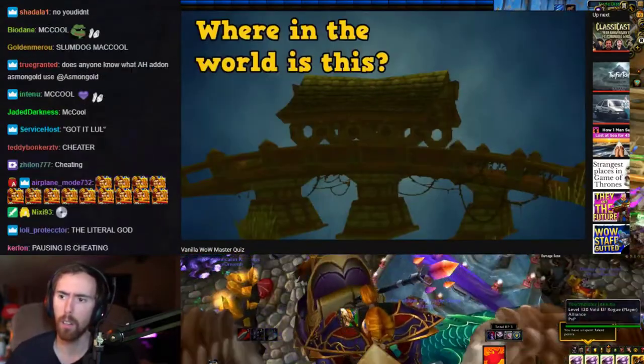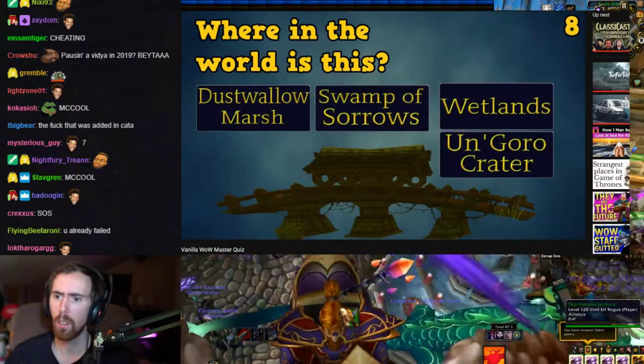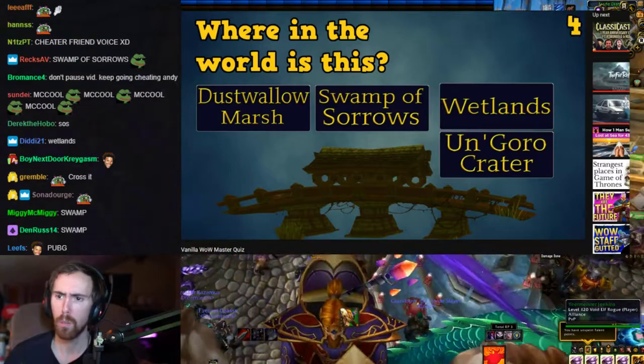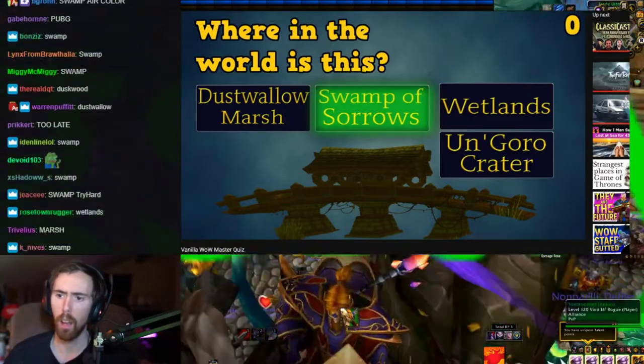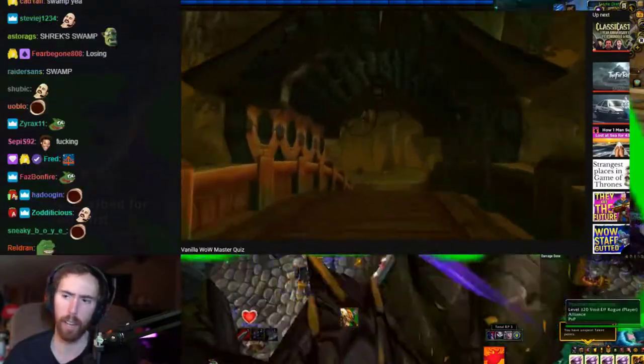Where in the world is this bridge? Is it Dustwallow Marsh, Swamp of Sorrows, Wetlands, or Un'Goro Crater? I think it's Swamp of Sorrows, and it's actually a totally unique bridge. I was wrong on that one.